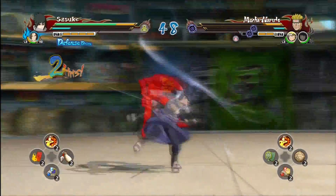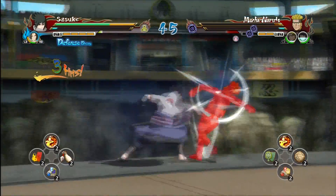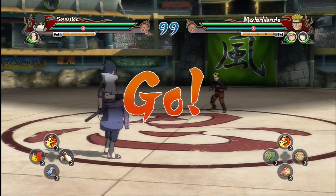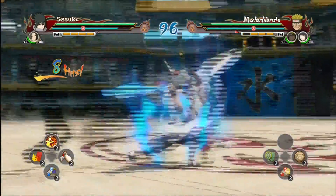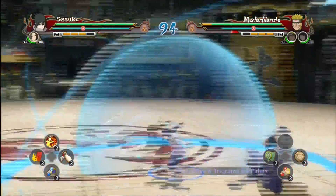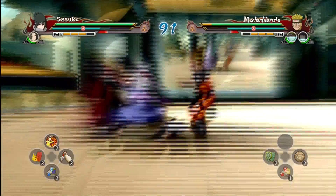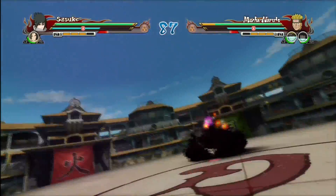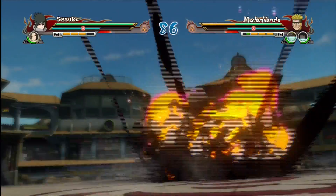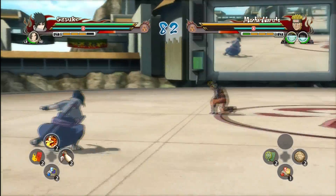Essentially if you do a drive type you're really playing for strategy and using your partner a lot, versus just relying on your ultimate abilities. Now let's do the ultimate jutsu type and then we'll call it a day. This is the third type — the ultimate jutsu type — and it basically enables your ultimate jutsu. If you fill up your storm gauge, you can do a team ultimate jutsu. Itachi jumps in, does a couple of combos with me, and then we finish with the ultimate attack. Every time I do it, it actually helps fill up the storm gauge.